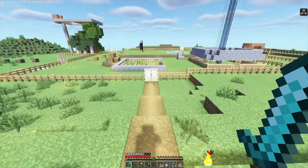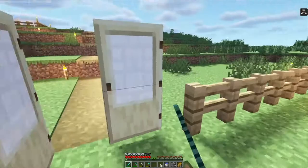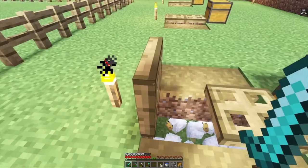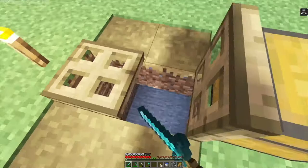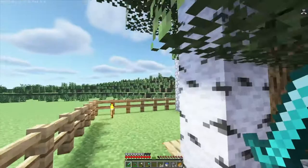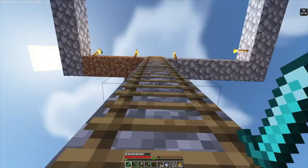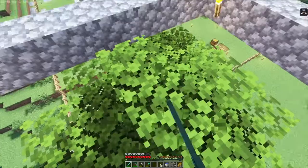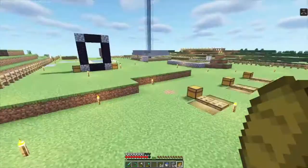If you come over here, you can see this is my base — it's not finished, I've still got lots of plans for it. I've got a little farm, just wheat, and I've fenced it all off so mobs can't spawn. I've got a chicken pen, a sheep pen, and I'm going to have pigs and cows in here too. I've got some trees as my little tree farm, with a ladder so I can go up and mine them from the top.